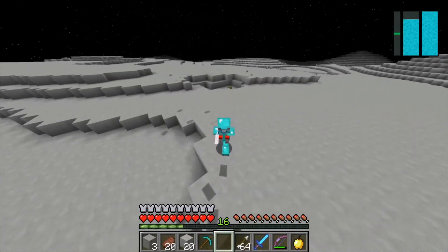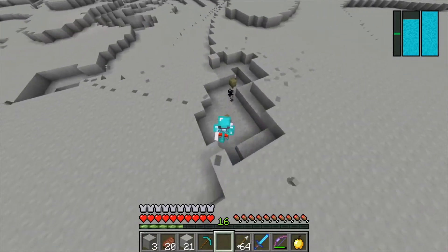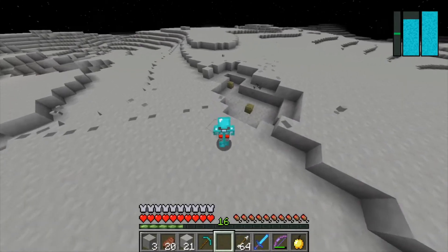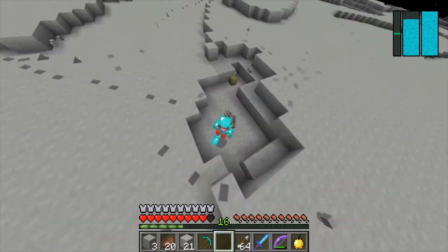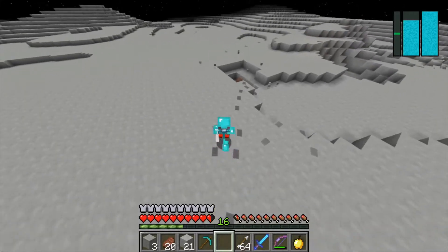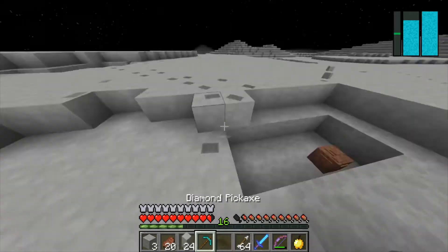We can put the schematic into our NASA workbench in order to unlock the new recipe. The difference with the tier 2 rocket is that it additionally requires tier 1 boosters and tier 2 heavy duty plates. Make sure you do some mining on the moon as well, because you'll need meteoric iron.